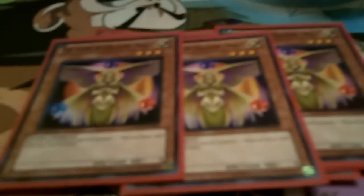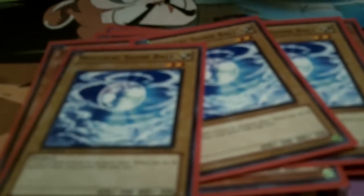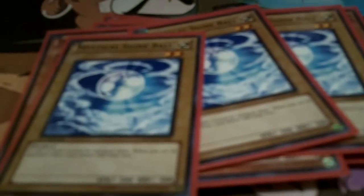Three Venus, which allows you to special summon your Shine Balls, which allows you to go into Synchro plays. One Honest, because it's Honest and it does good things. Three Earth — mainly because the card looks amazing. The little chick is really cool with Earth behind it; that's the whole reason I want to play this card, just because it looks good. But it also does cool things too — if you care, read the card.